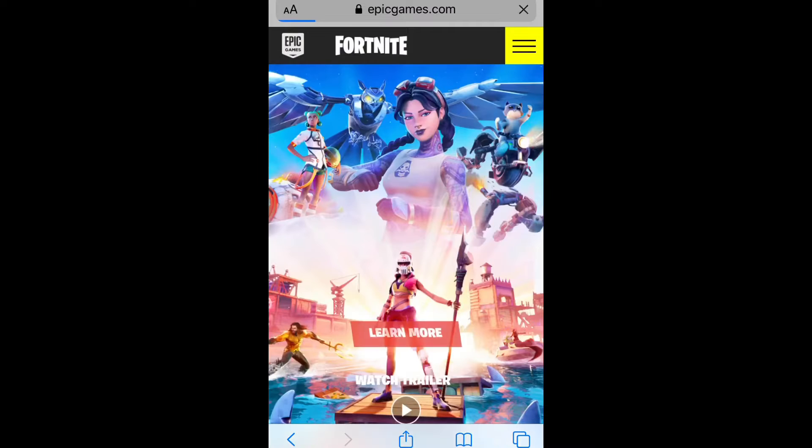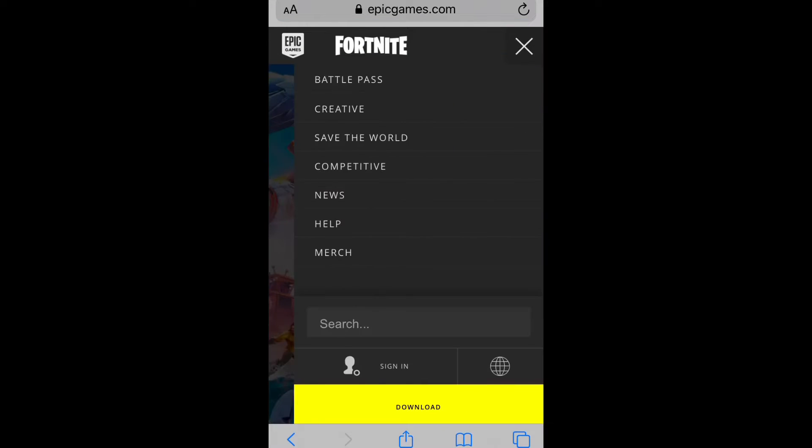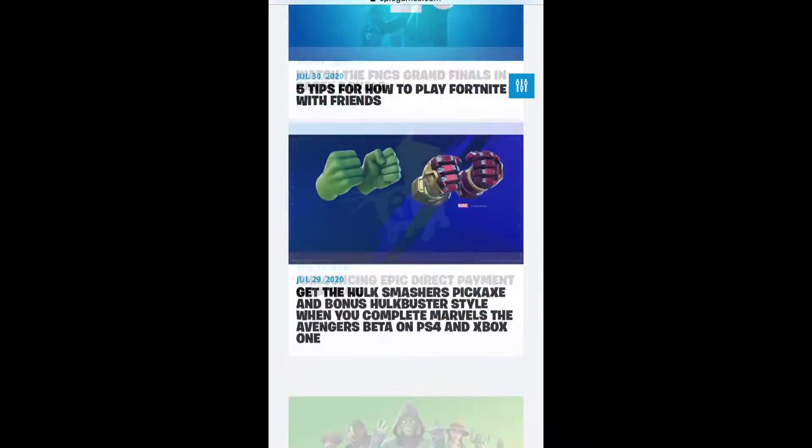Go to the Fortnite website on any device. Next, go to the news tab. Find the one with the Hulk pickaxes on it.